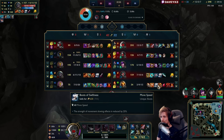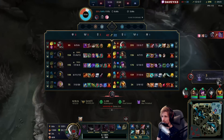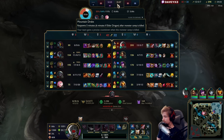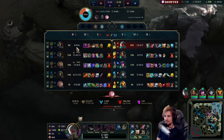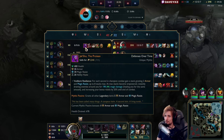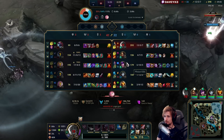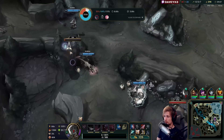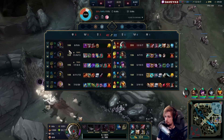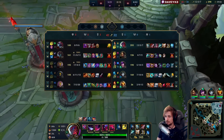Extra respawn timer is about 55 seconds. I feel like Cho'Gath is just out of the game — we destroyed this guy so much in the early game that he's currently 0-9-6 with like one item. But I feel like he's still stronger than my Jonah, for example. It's kind of unfortunate. Alright let's go — I still need to get to level 18.